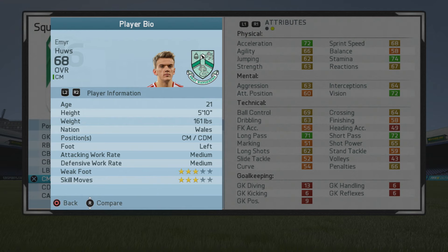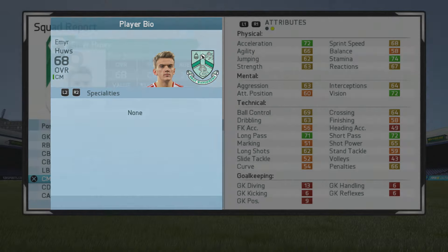He's a 5-foot-10 center mid and CDM, left footed, medium work rates, 3-star weak foot, and 3-star skill moves.